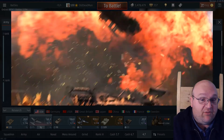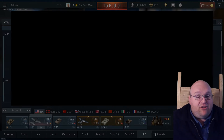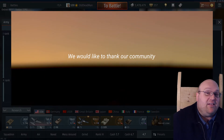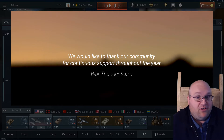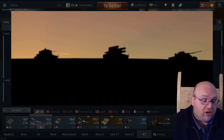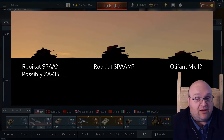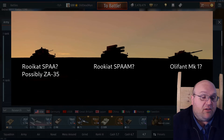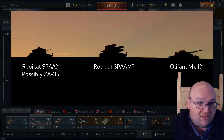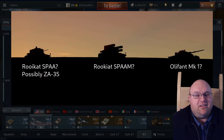Before we do that, we have some additional news from Gaijin in the form of their recent 2020 retrospective video. The very last frame before the logo rolls shows three very distinctive silhouettes. The amazing people over on the War Thunder forums have already picked apart every aspect of these images, and they are three vehicles from the South African military — fairly modern ones. So the nation that's not a nation, or the tree that's not a tree — Mike Goes Boom called it in the recent live stream — looks like we're getting South Africa into War Thunder.